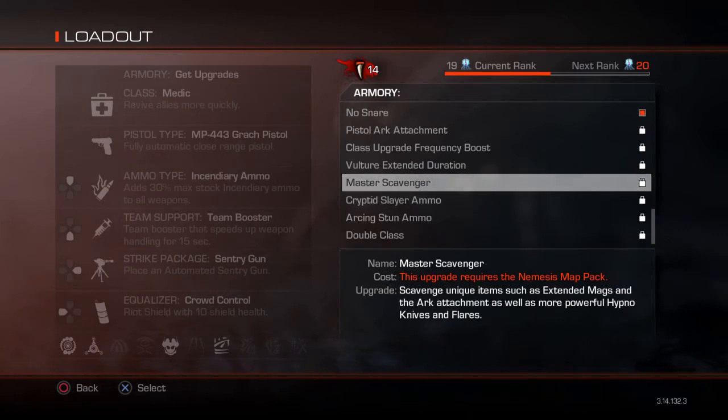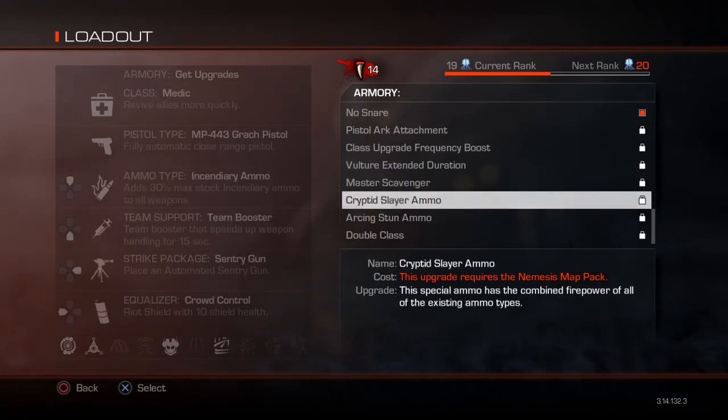Master Scavenger also upgrades Hypnoknives and Flares. With upgraded Hypnoknives you can potentially Hypnoknife Mammoths and Gargoyles — I'm not sure if you can do an Ancestor in Exodus, but it's worth a shot. Upgraded Flares attract everything except boss aliens like the Ancestors, Kraken, and the Breeder.